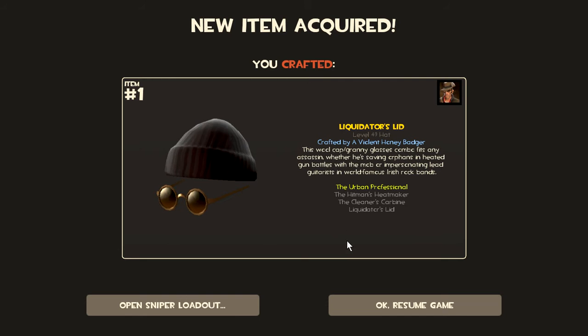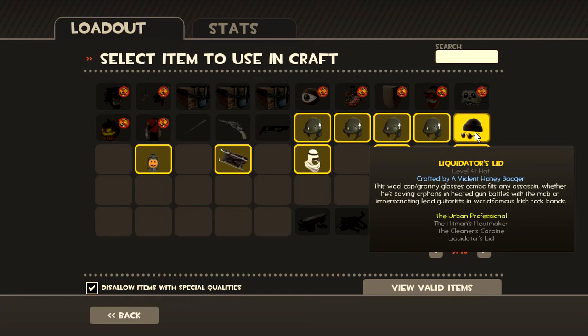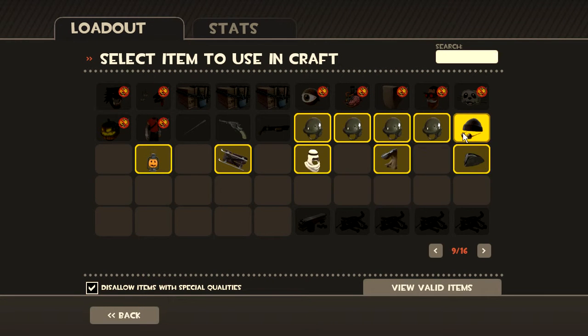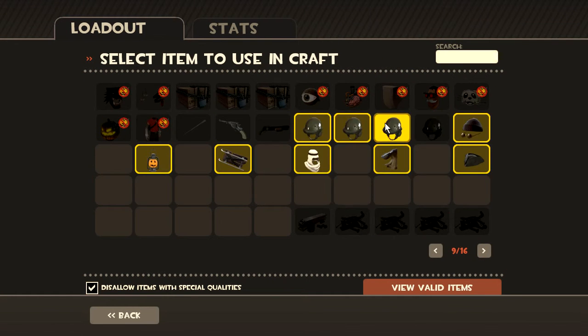Now we have a Liquidator's Lid. And I don't have this yet, and now I do. So, happy for that. I'll have to see if it looks good on my Sniper. Because I never had another Sniper hat, and now I do. So that is always good news.